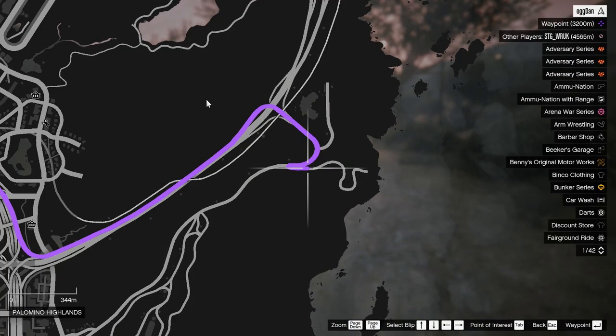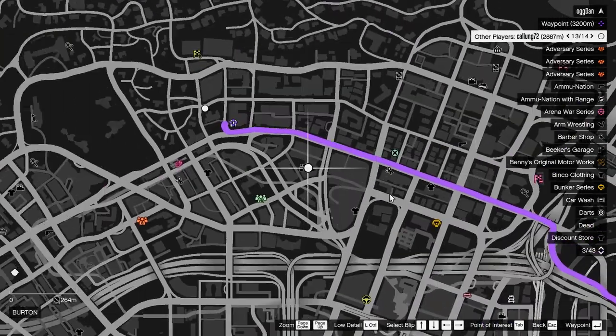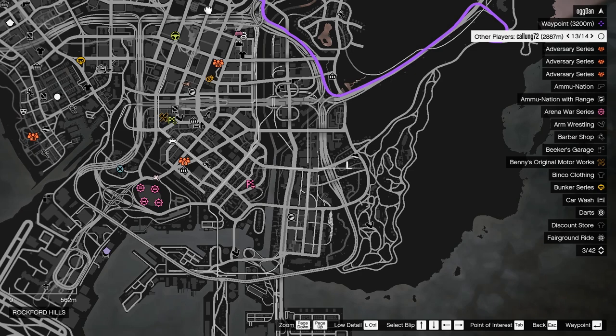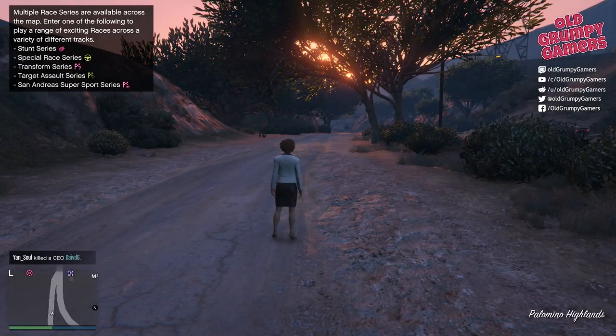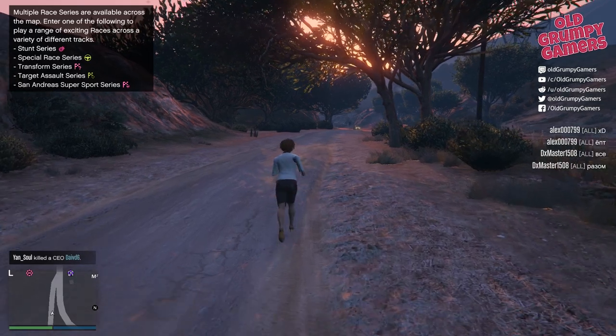Looking at the map here, if you recall, the previous properties were in the southwest. This one appears to be in the northeast. So that's a little odd — that's not what I expected when swapping over. It looks as though GTA has given me a brand new property.